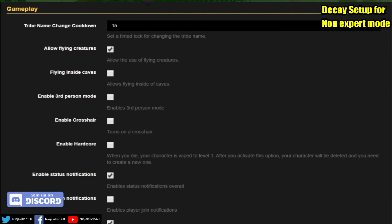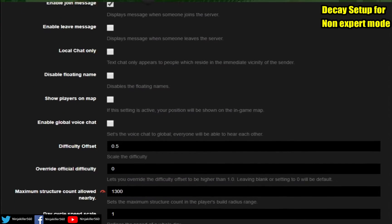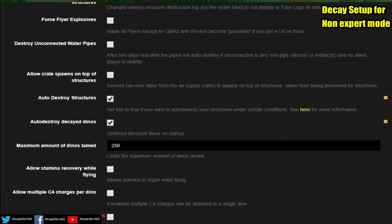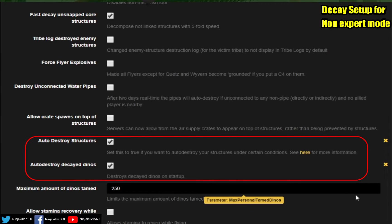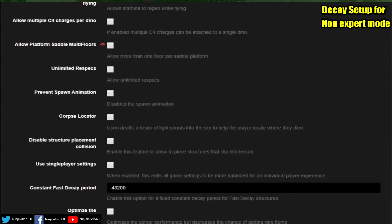For non-expert mode server owners, here's how to set up the basic default auto decay at official standard settings. First, go to the General page, scroll down to Gameplay, then scroll down to find the setting called Maximum Amount of Dinos Tamed. From there you'll see Fast Decay Unsnapped Core Structures and Destroy Unconnected Water Pipes — those two are optional. The two mandatory ones are Auto Destroy Structures and Auto Destroy Decay Dinos — those must be ticked.